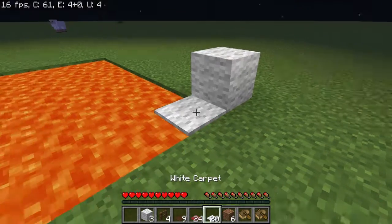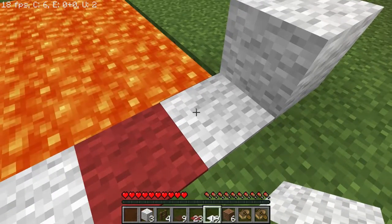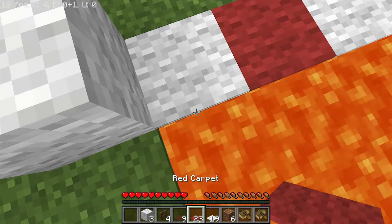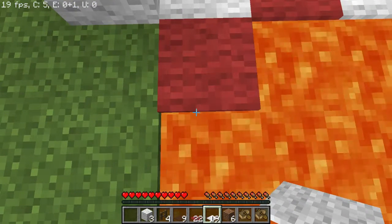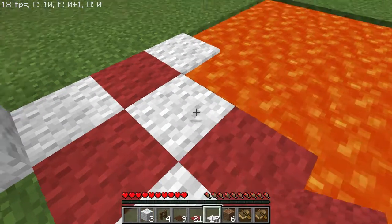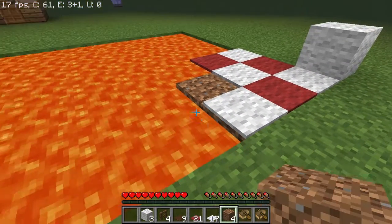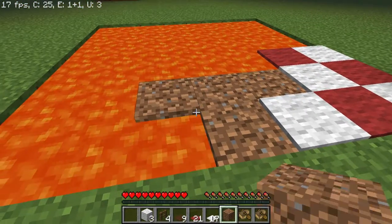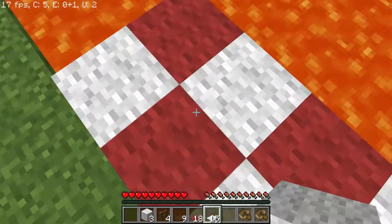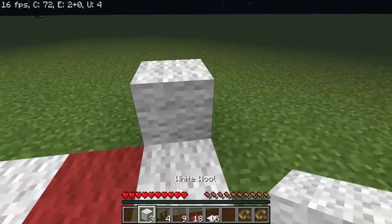You're going to make a checkered pattern, kind of just like this. Make sure that the corners are white, not red — you'll see why in a little bit. But don't finish it yet; don't complete the checkered pattern. What you want to do is only go to here. Before you do this, you'll need to put 6 of your dirt blocks like this. Just make sure you get that done.